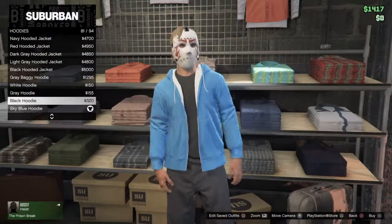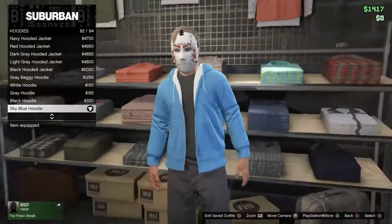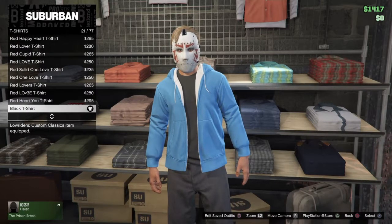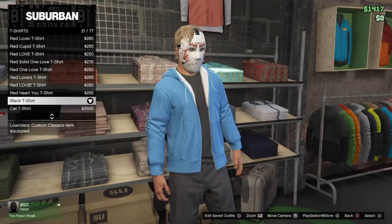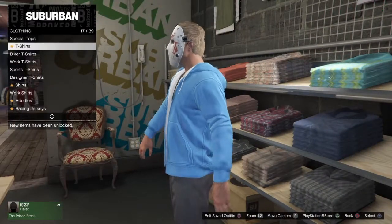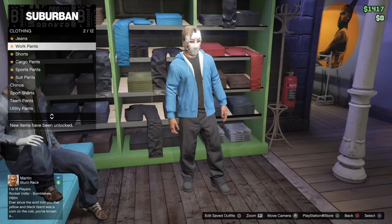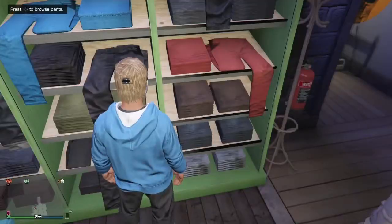So with H2O Delirious, what you want to do is buy the sky blue hoodie, as well as the black t-shirt in the t-shirts section. That's of course if you want to copy H2O Delirious. Then let's go buy his pants. For his pants, you want to go to the work pants here in clothing, and you want to buy the black work pants. And there you go, you've made H2O Delirious.